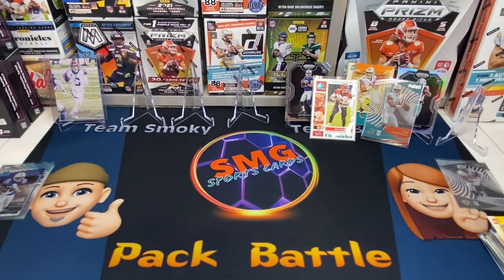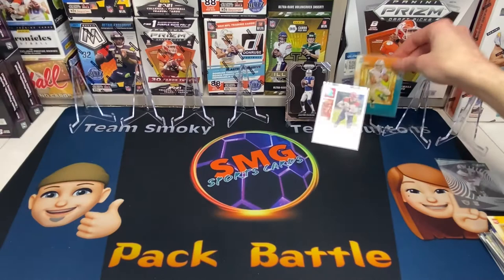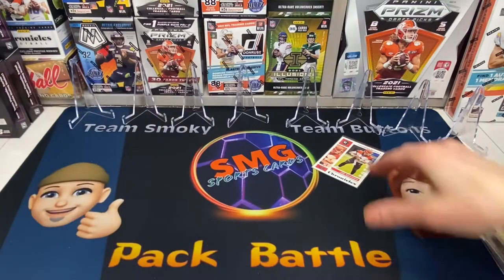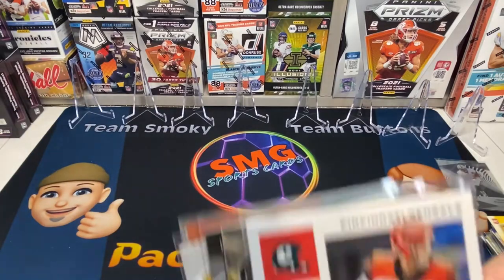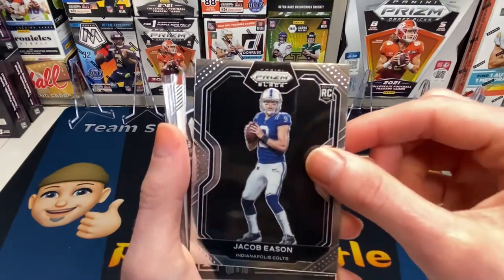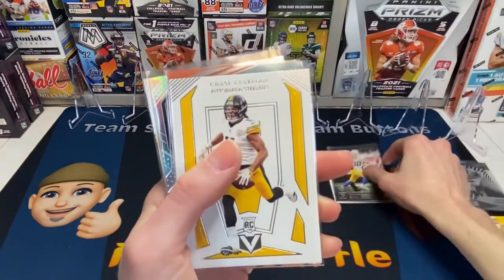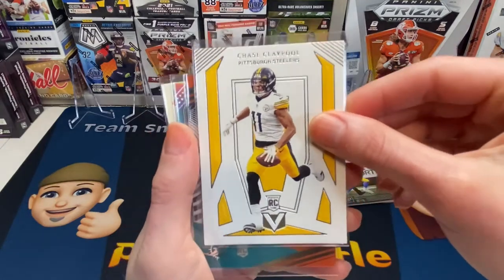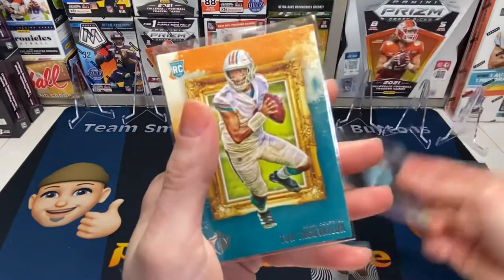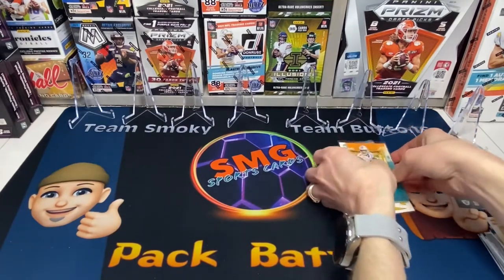Recap time. Tiffany's cards: Joe Burrow on the Luminous, Jacob Eason prison black, Justin Herbert, Tua Tagovailoa, and Tua again. That's a Tua night for you — that's Team Buttons, Tiffany's cards.